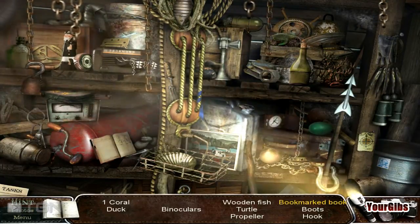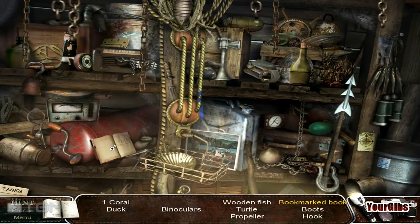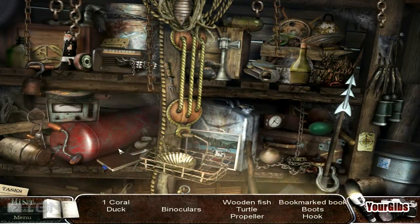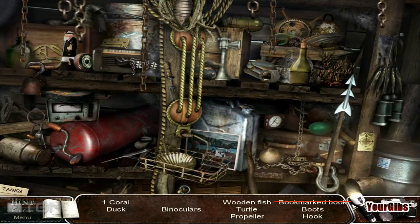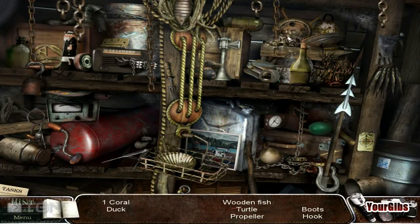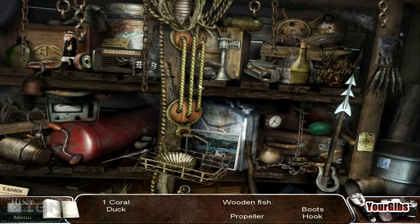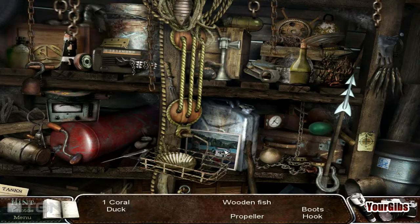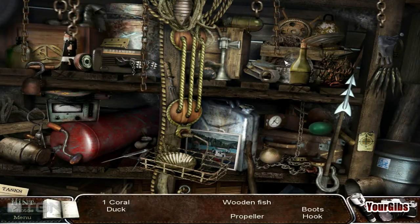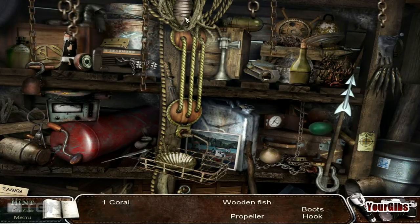Who didn't have a wooden sea captain like that when they were growing up? What do we have here — a bookmarked book. There we go — I don't really need the flashlight anymore. Monoculars, wooden fish, a duck, and a coral. Where's the duck? Here — ducky ducky, there's the wooden duck. Wooden fish — there's the wooden fish.